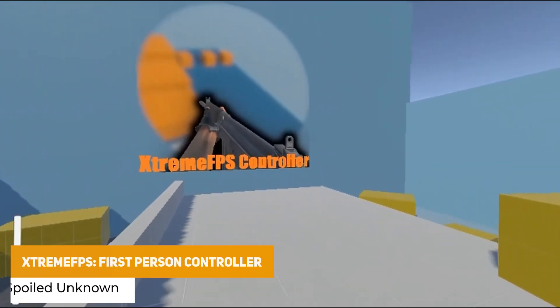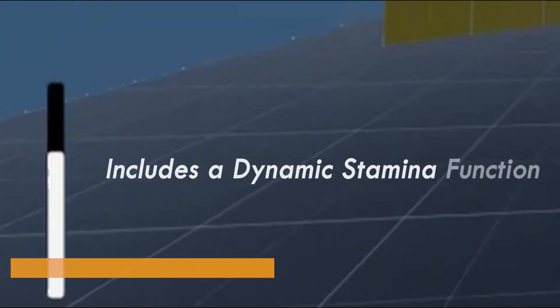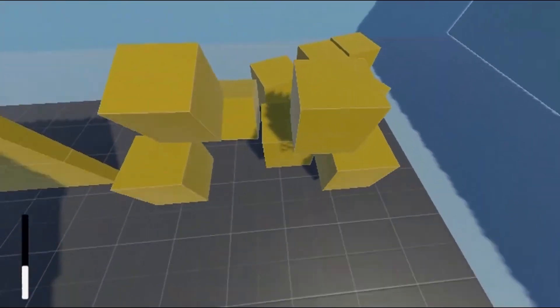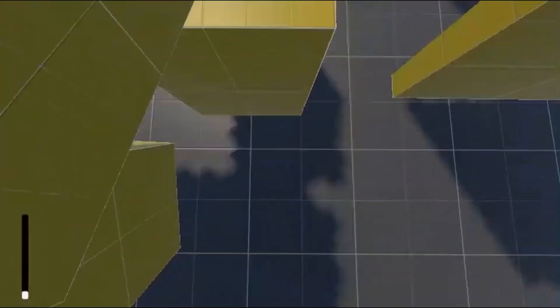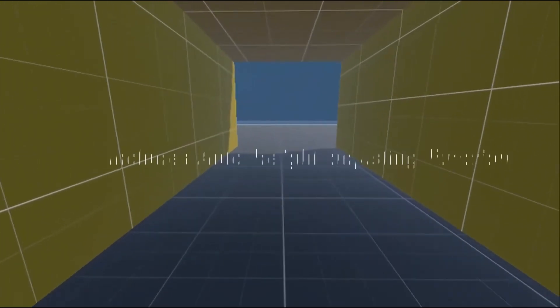We've got the Extreme FPS First Person Controller, which has a load of different features including realistic head bobbing, multiple footsteps and sound support, physics interactions, crouching and jumping, a weapon manager and a really easy editor setup with loads of functionality for shooting and everything you'd expect from an FPS controller.